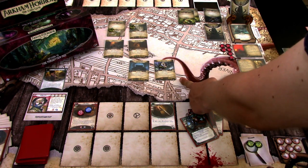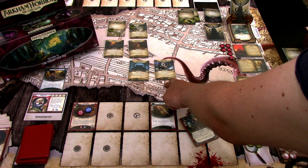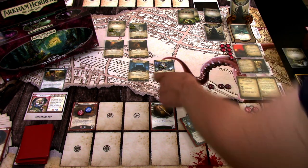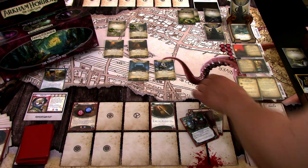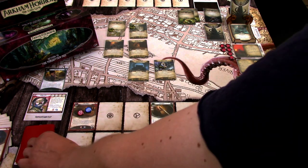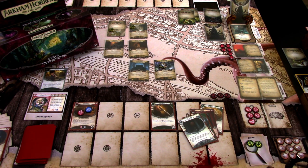Enemy phase: nothing happens. Upkeep: we draw the Red Balloon and gain one resource. That is that turn.